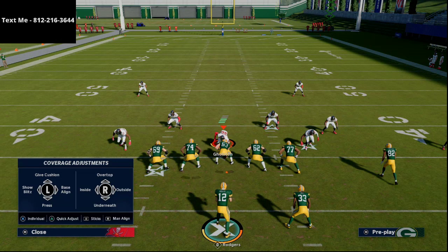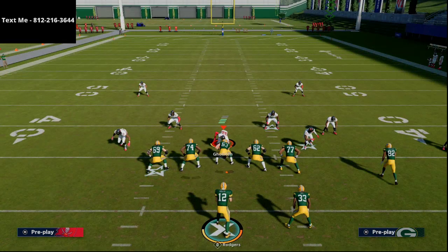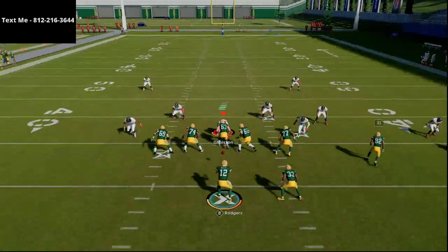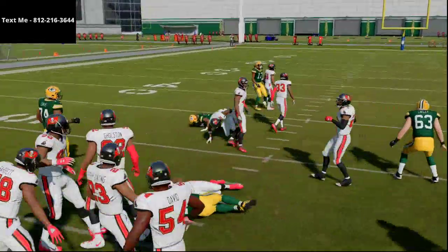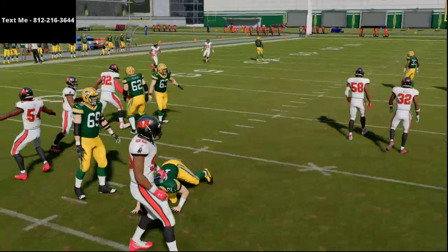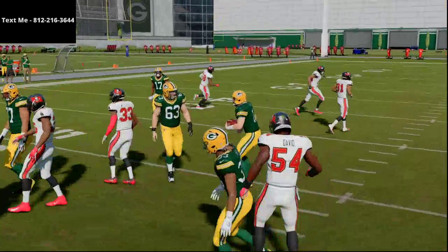If they pass commit, that makes them much more susceptible to the run. You can run this like a read option — there's a read defender — so you can run with your quarterback right up the middle or to either side. Oftentimes the running back will lead block for your quarterback right up the middle.